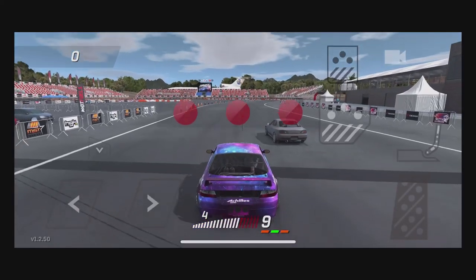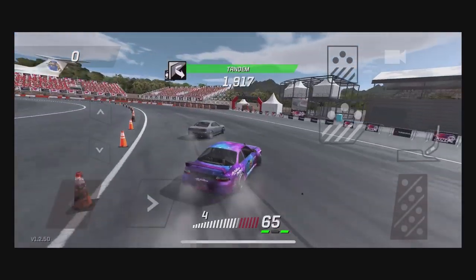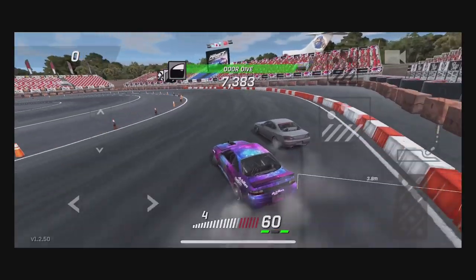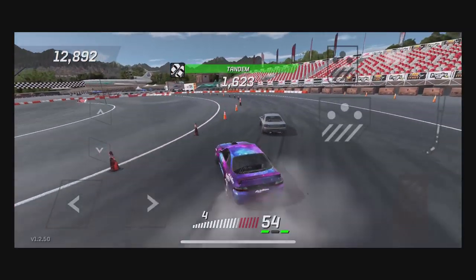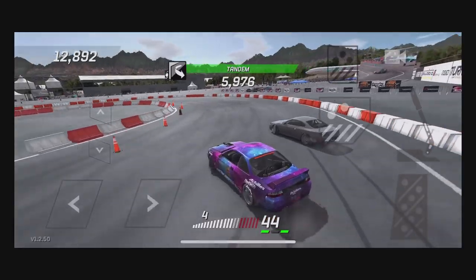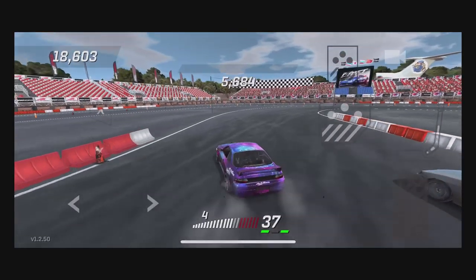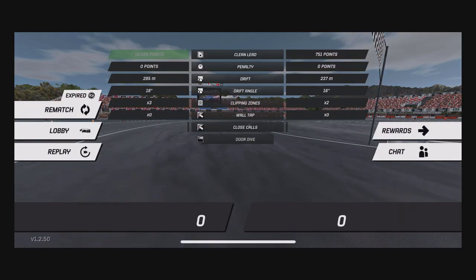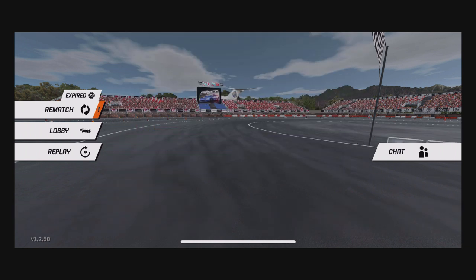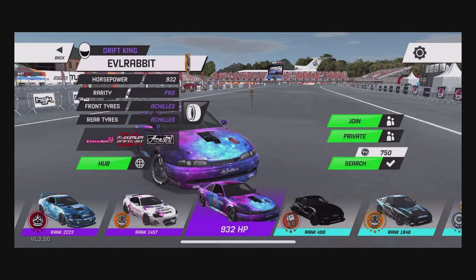It's really fun to see real-world pro cars that I follow in the FD and Pro 2 circuit and actually get a chance to drive them in game. I'm definitely thinking I might do a full S14 build with a galaxy paint in Forza Horizon 4 or Forza Motorsport 7. So we're gonna hop out, change up tracks, and see what other tracks we can run real quick before we end this episode.